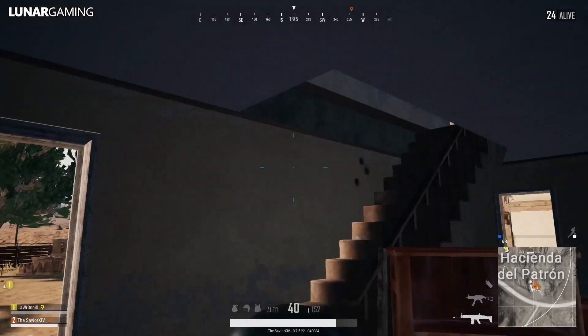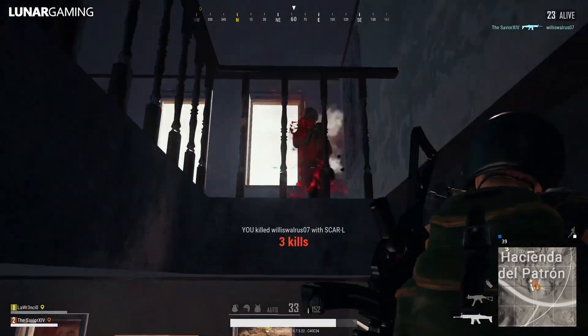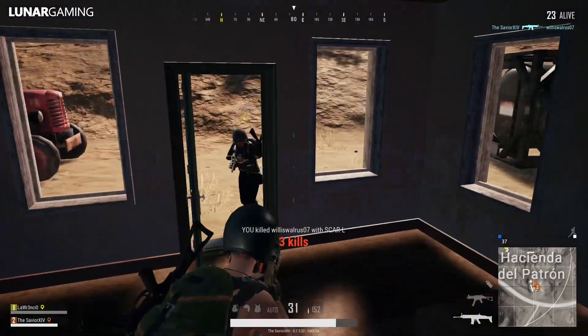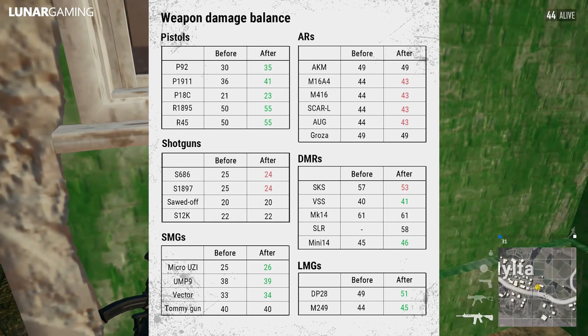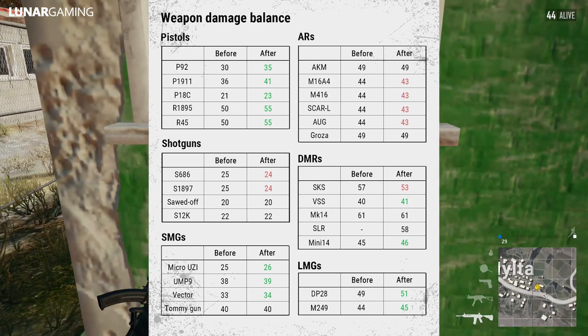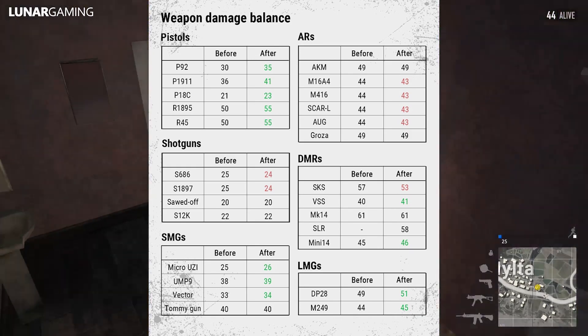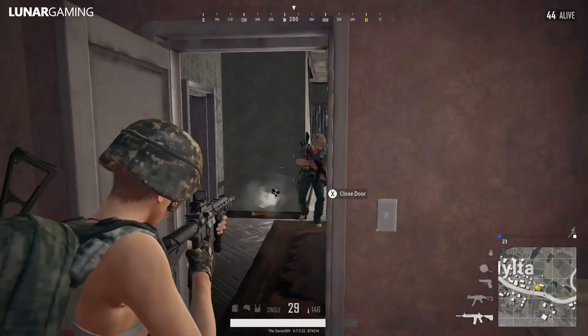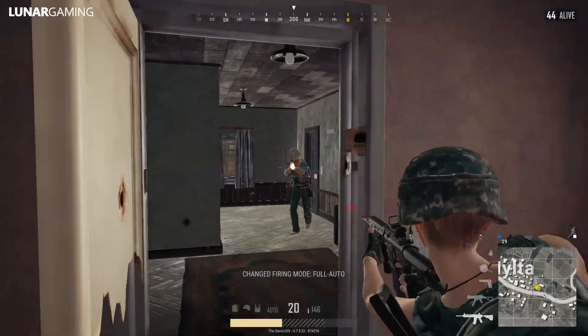Changes to DMRs — your marksman rifles. Increased head, body and limb shot modifiers for all rifles. The big one: decreased damage of the SKS from 57 to 53, which definitely hurts, but hopefully will make other rifles more useful. Slightly increased the damage of the VSS and Mini 14, both up by one. There will now be much closer damage between the VSS, Mini 14, and the SKS.